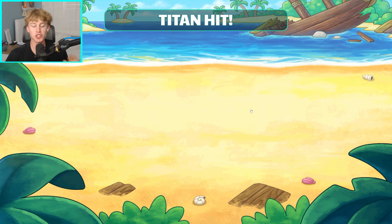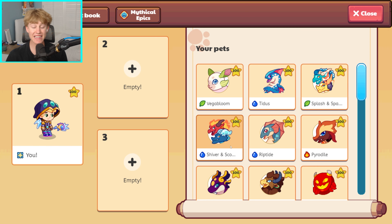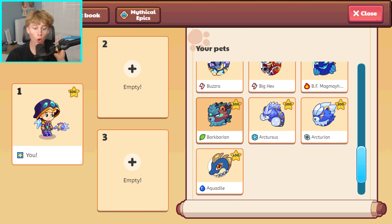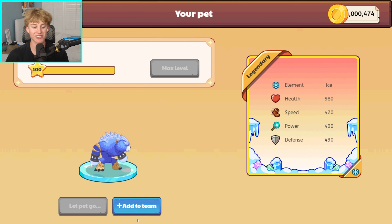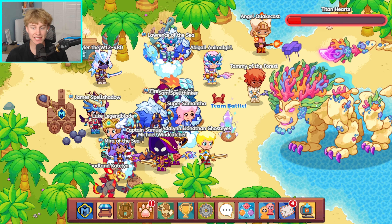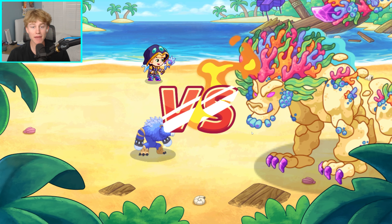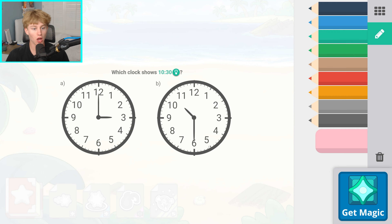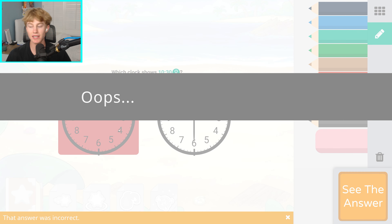We have done it — titan hit! But there's one more twist: I only get to use ONE epic in the next battle versus the titan. This is the battle for all the marbles. I can only use one epic, and I'm going to choose Arctursus, one of my favorite epics. Let's see if we can beat the titan with only one epic — this might be the hardest challenge in all of Prodigy. Our first spell is with the wizard and we cannot get it right — those are the rules.